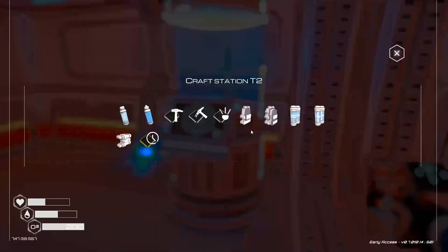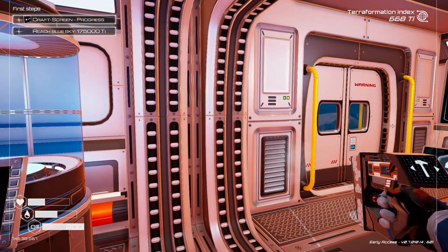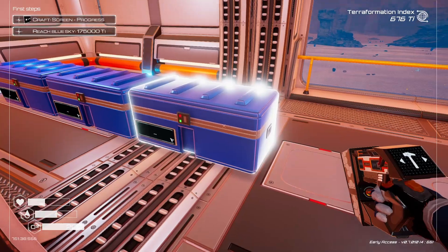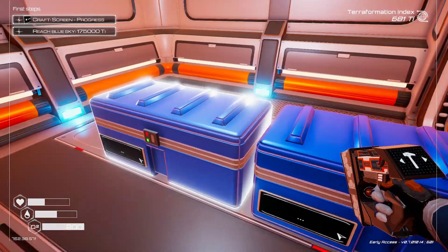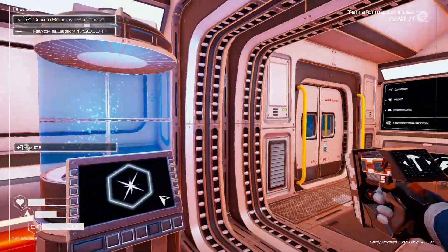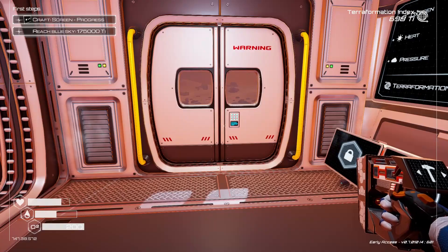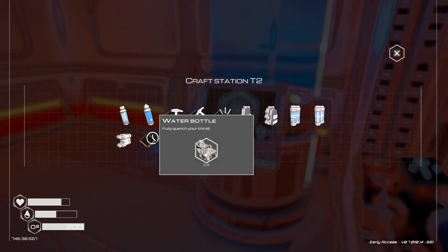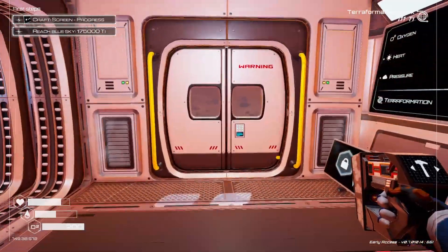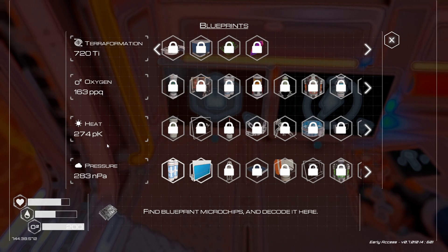I'd like to get a blueprint that will allow us to have more gear — we have to explore for that. We need a water at all times, especially at this stage. Let's find some ice and make water. We'll toss that water and food in — food, water, oxygen at all times.